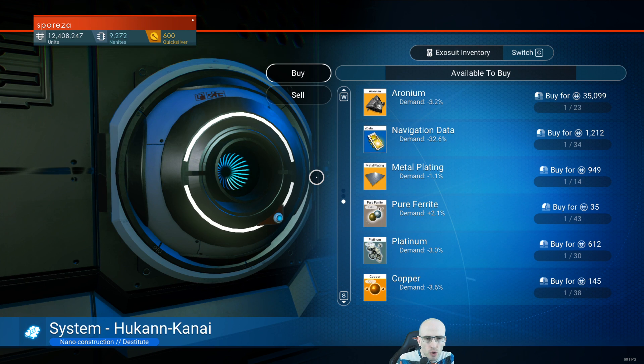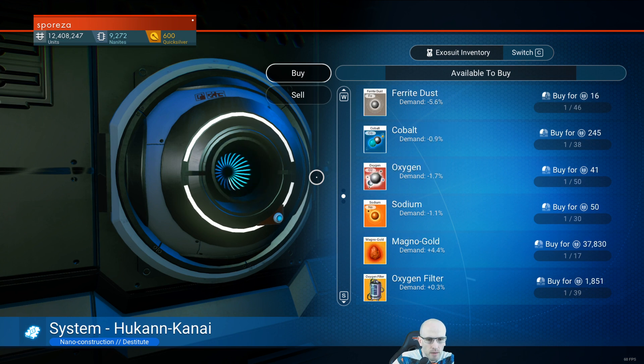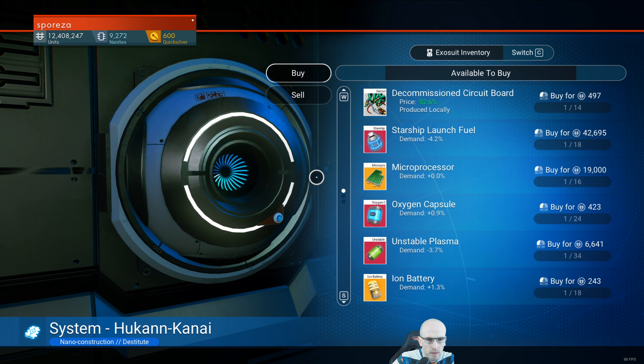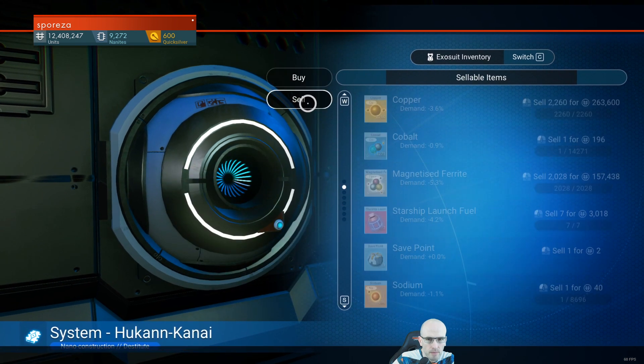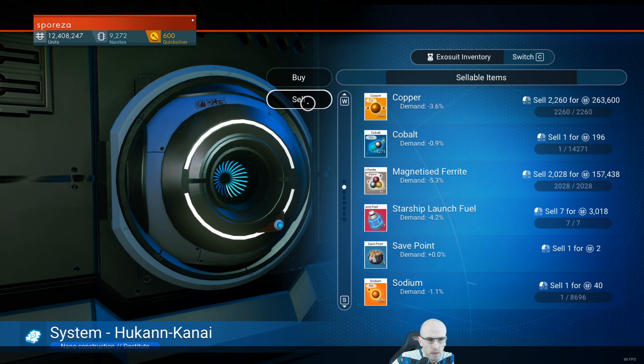Nothing special. Copper, Platinum. Pure ferrite. Doesn't have large volumes either. Cobalt price is not bad. New cobalt shuffle.